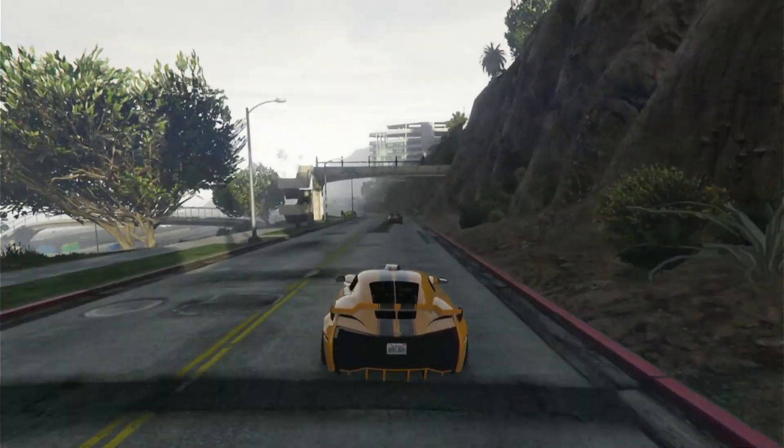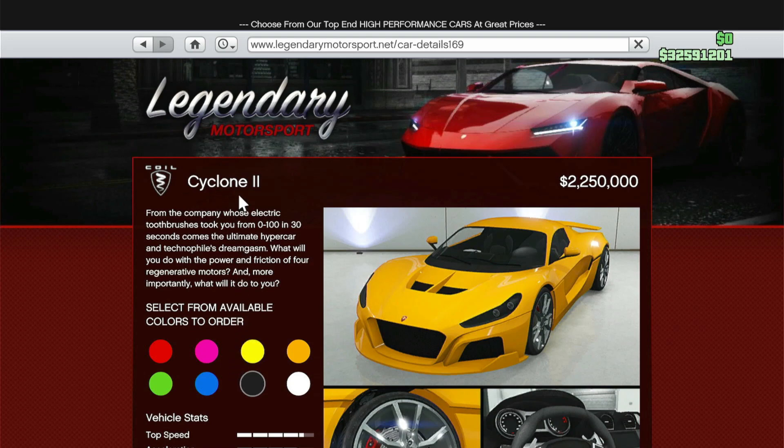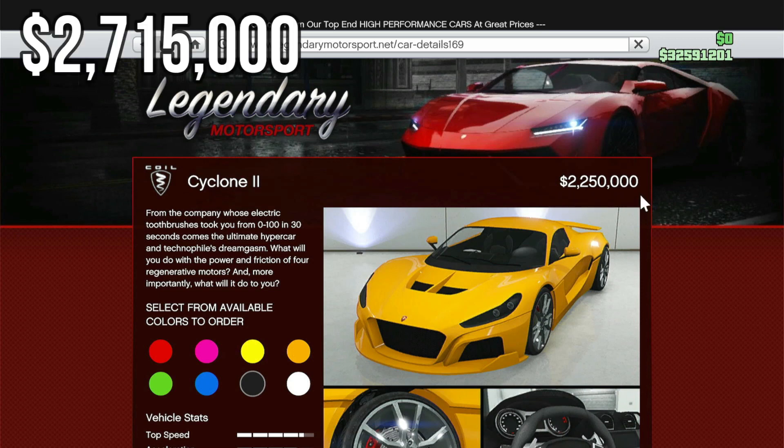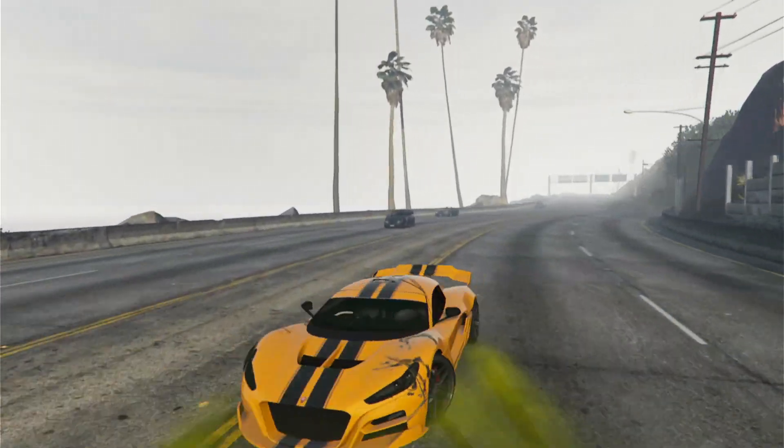The Cyclone 2 has a base price of $2,250,000, and the HSW upgrades cost $475,000, bringing the total price to $2,715,000 for this insane vehicle — and it's 100% worth it.